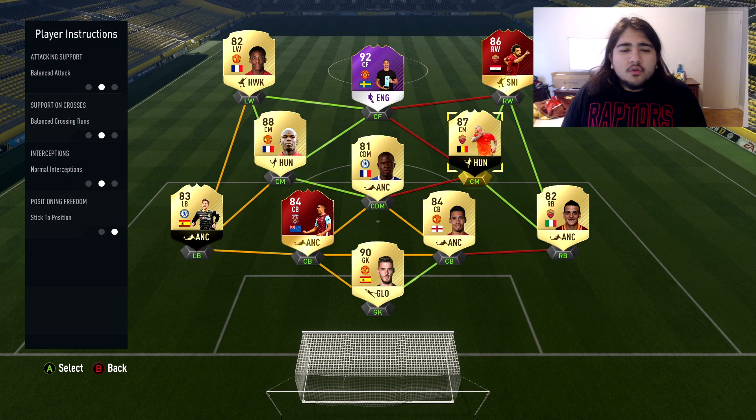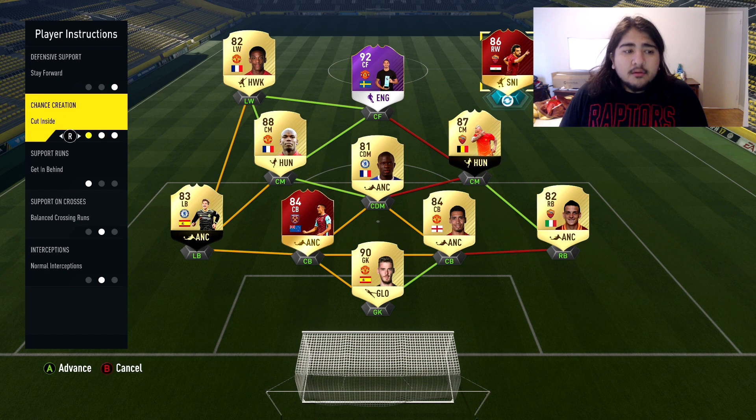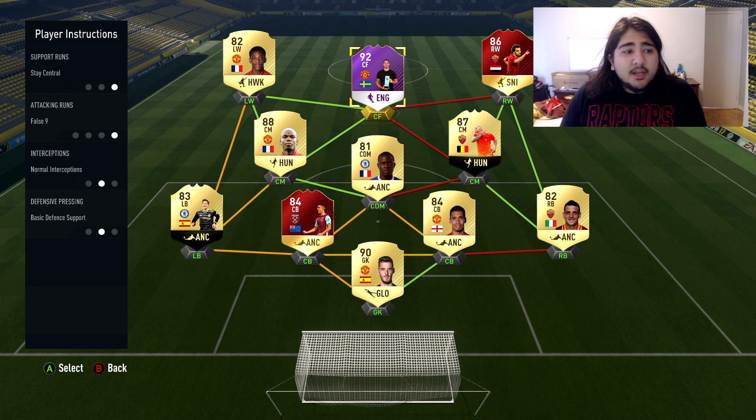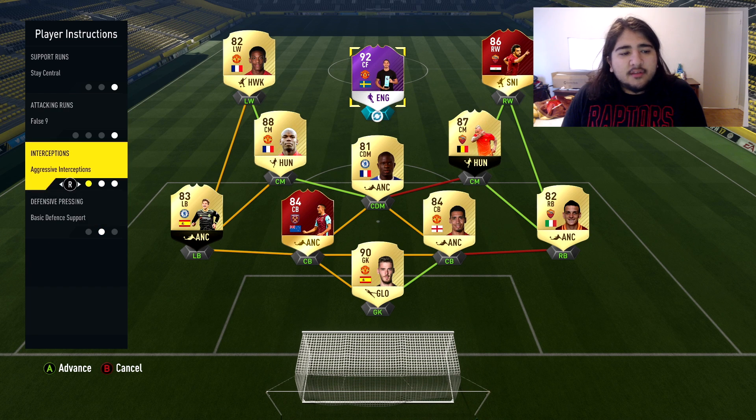For CMs — balanced. Just let them bomb up and down and create offense. For wingers — stay forward, cut inside, get behind. Stay forward; you don't want them coming back on defense. Cut inside and get into the box, making runs like strikers would. For the center forward — stay central, false nine. Don't press the back line. No interceptions. That's it.